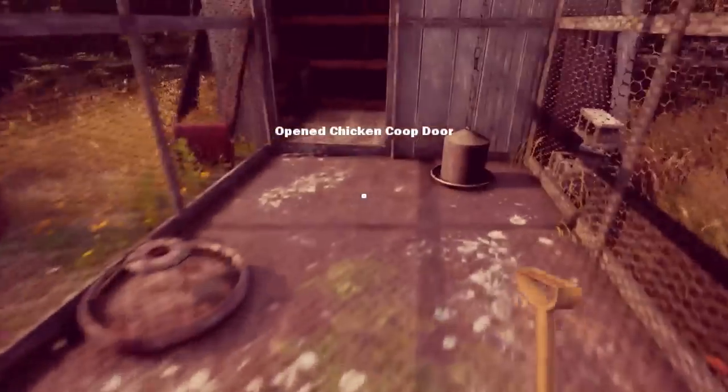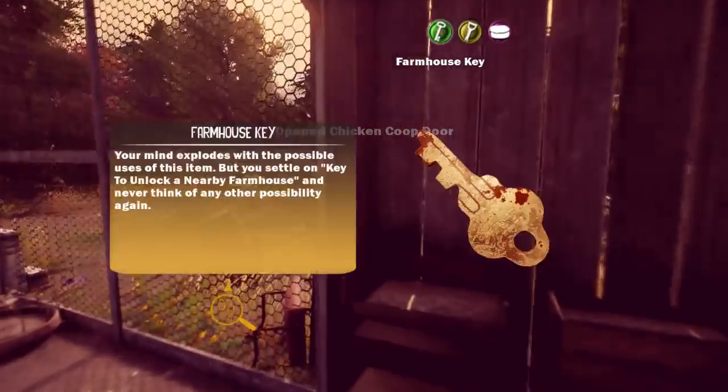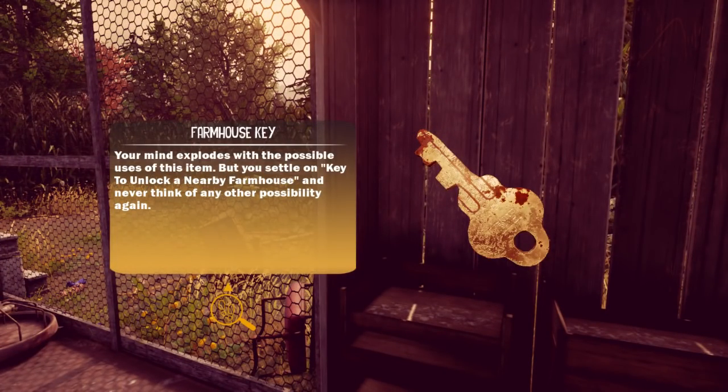Chicken Coop. Feeling pretty cooped up here. The mine explodes with the possible use of this item. But you settle on a key to unlock a nearby farmhouse and never think of any other possibility again.